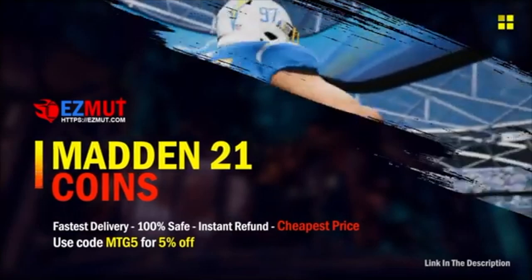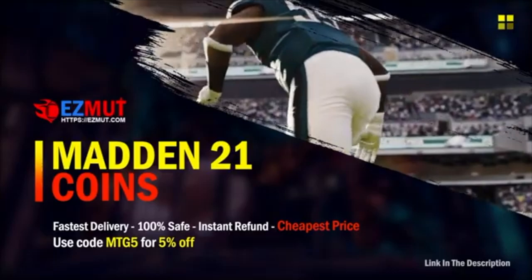Hey, if you're looking for the cheapest coins on the market — and I mean, bro, they cheap — you ain't gonna find nothing cheaper than this. Head on over to easymunt.com, use code MTG5 at checkout, get 5% off your order.